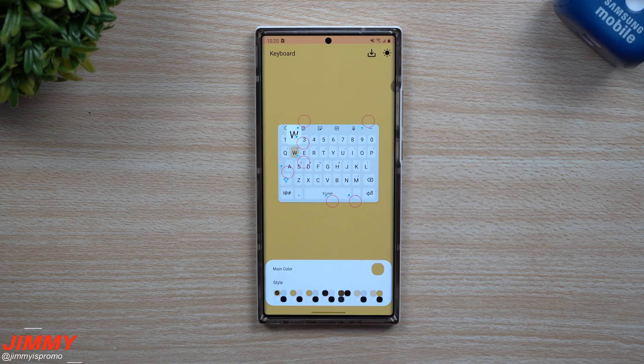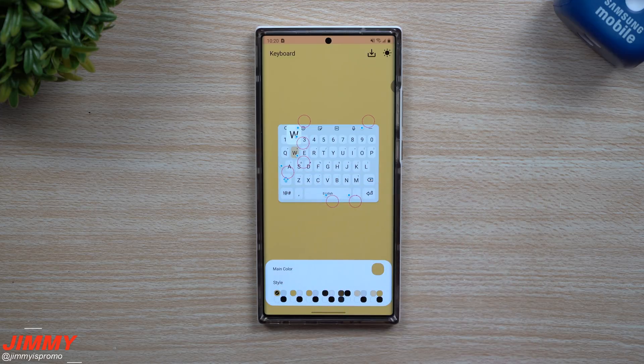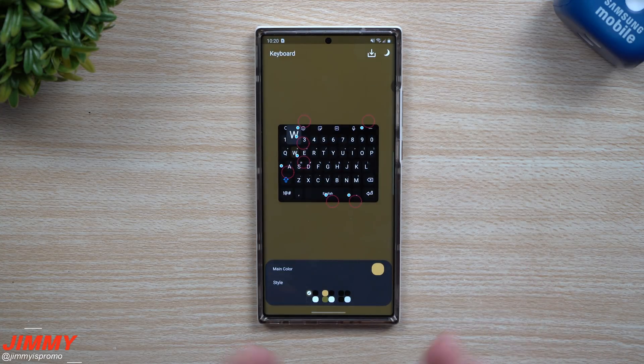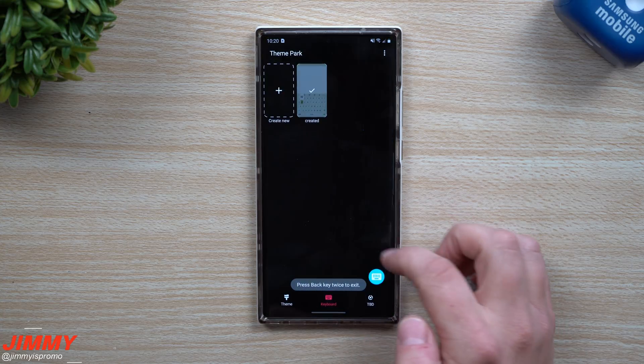Keys Cafe is a way that you're able to fully customize your keyboard from all the nooks and crannies — the colors, the letters, the numbers, the enter key — all of those circle dotted areas are something you can fully customize. You can also choose whether you're using light mode or dark mode, so you're able to have a different keyboard for each.